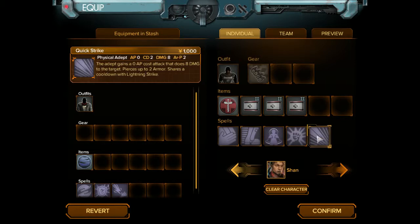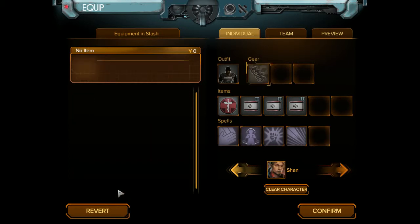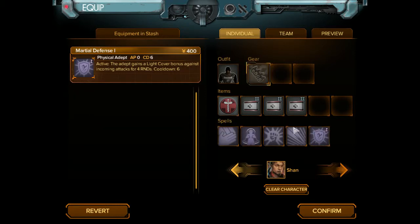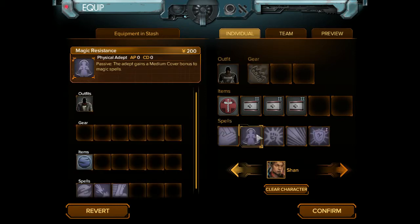We're going to go ahead and move Stride off the spells and take Martial Defense instead, because now we've got the medium cover bonus to magic spells and the light cover bonus against incoming attacks for four rounds. I think that'll actually work. It lowers my speed by a slight bit, but I don't think I'd actually use Stride a whole lot.